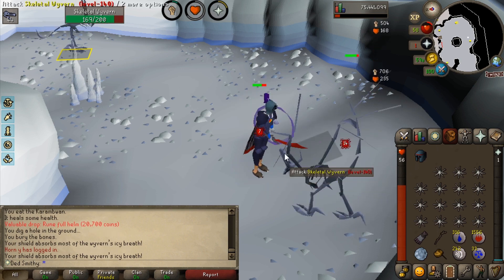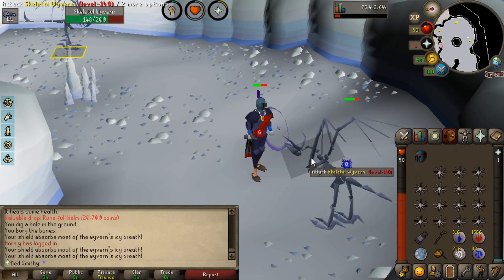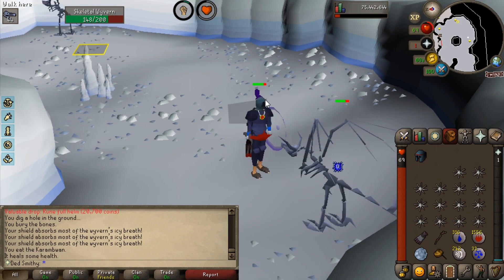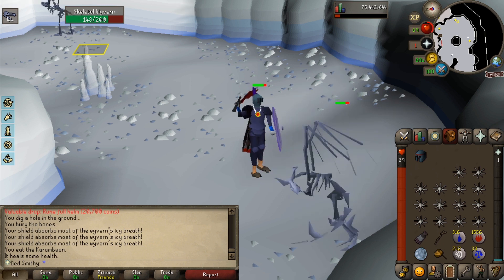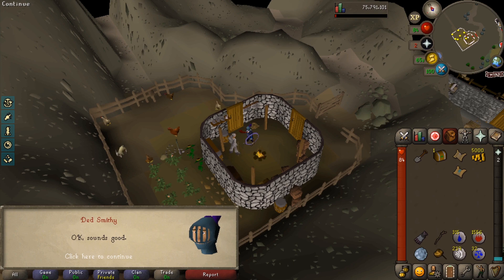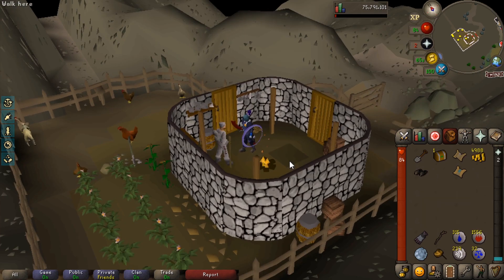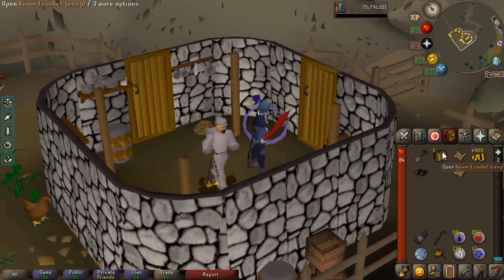There is already our first upgrade — we've got a rune full helm, so we can ditch the rune med helm. We look a little bit like a chad with a mithril plate and legs and then a different tone of blue for the helmet, but hey ho, it's an upgrade. I had a clue step in Burthorpe so why not get some climbing boots, which gives us a strength bonus as well.